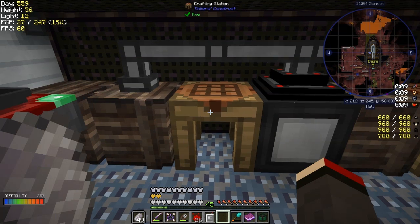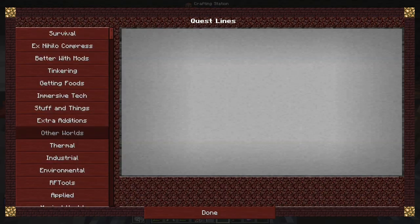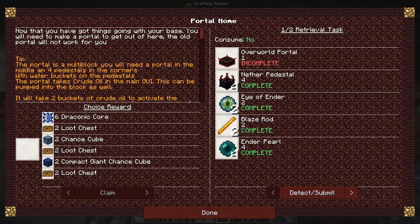Let's have a look at the quests — F4 quests. We've got survival, we can do the portal home now — an overworld portal — because we needed nether stuff for that last time. Let's have a look at that one first.